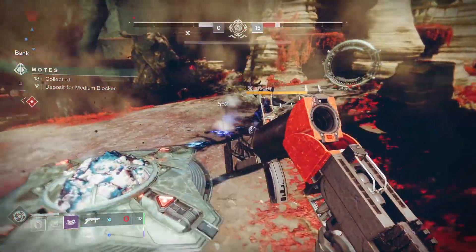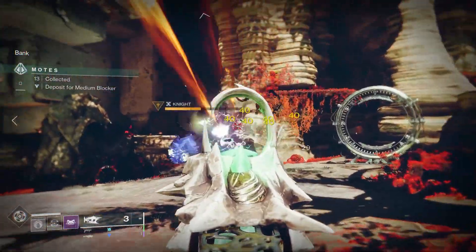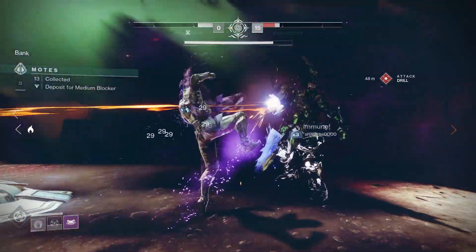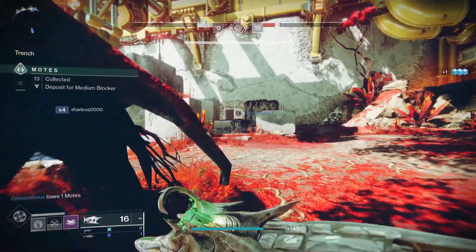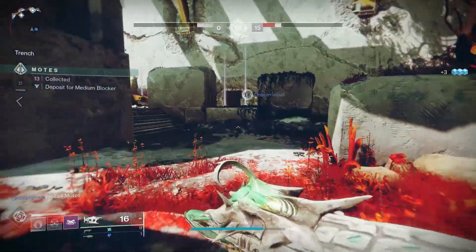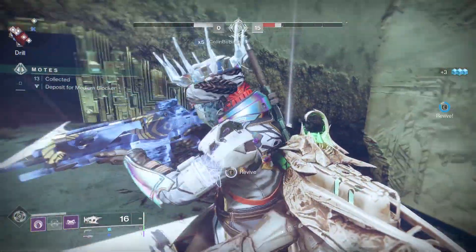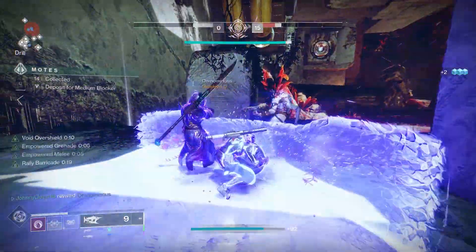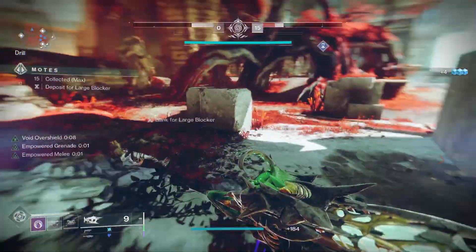They changed that a little bit this season by making the threshold higher - it's 40 and 80 motes instead of 25, 50, and 75 - so fewer invasions and later invasions. Now they're trying this Invader Swap thing where when you deposit 40 motes, you are giving the invasion portal to the other team, theoretically giving them an advantage and a way to catch up. Does this work in practice? That's the question.